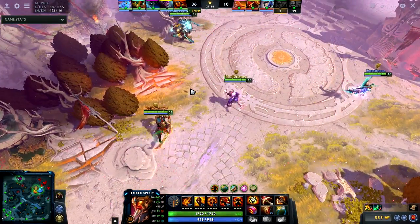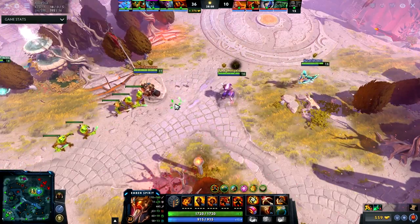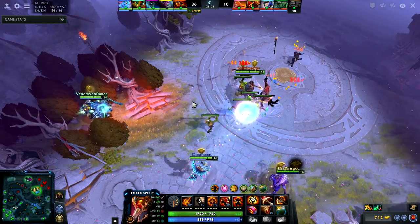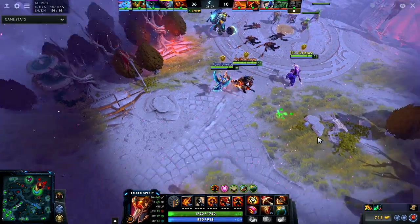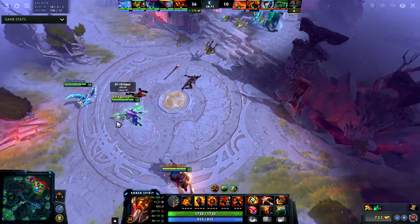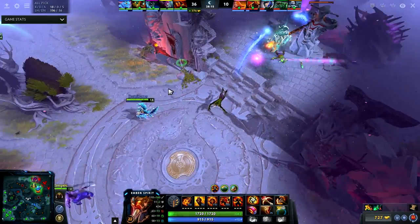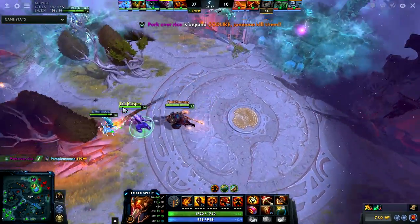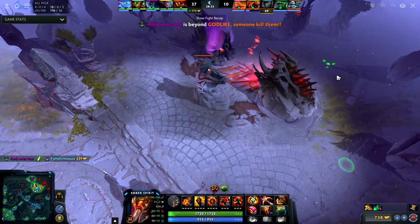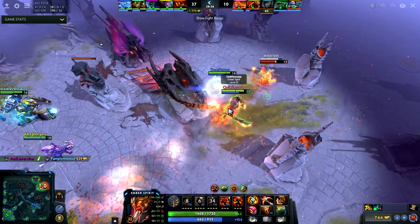My next item I have queued is a Divine Rapier. At this point, Divines aren't usually an item that I would recommend buying in any game — there are a few good heroes that can buy Divines like Kunkka, maybe Ember Spirit, but it's still kind of risky. I was confident in this game though, so I didn't really let that stop me.